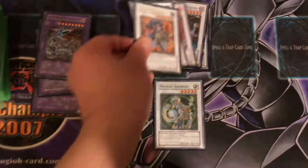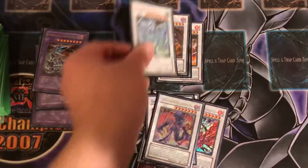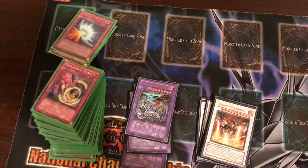Then you got Magical Android, Goyo Guardian, Iron Chain Dragon, Black Rose Dragon, Dark Strike Fighter, Exploder Dragonwing, Stardust Dragon, Red Dragon Archfiend, Colossal Fighter, and Trident Dragon. So that's the build — hope you all enjoy. More videos coming soon. Later, guys.